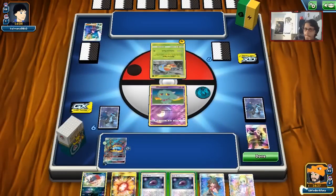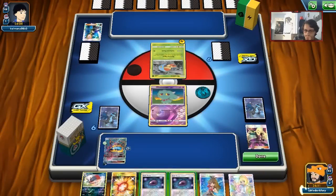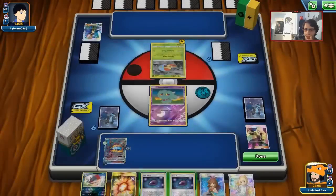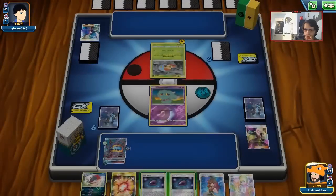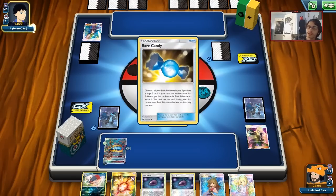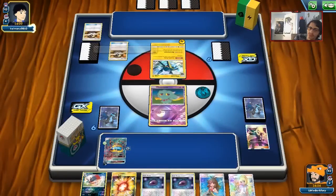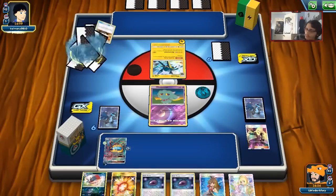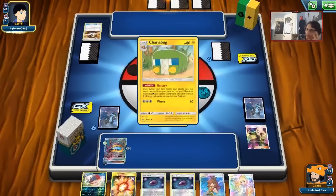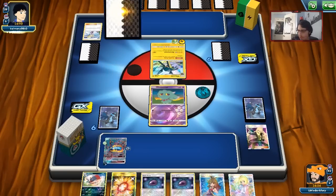We have a setup for next turn to knock him out. We can Green's Exploration for a Beast Ring and a Nest Ball. We don't really need to do Mismagius right now — if I do that and go into Guzzlord, we might get knocked out by Vikavolt. I'm going to let him take a prize here, hoping he doesn't have a Guzma. We can Green next turn for a Nest Ball and another Beast Ring, then attack Vikavolt and knock it out. We are going to live the turn.